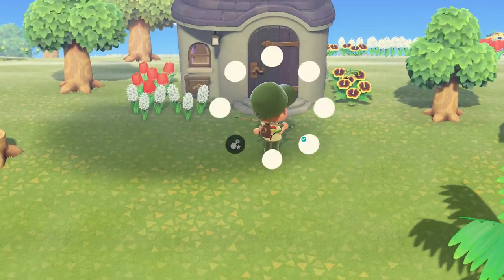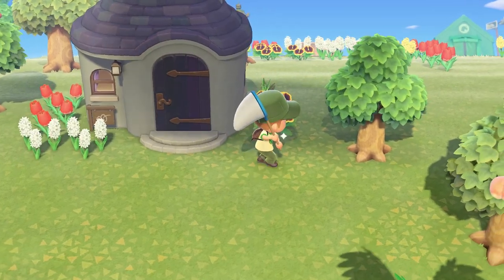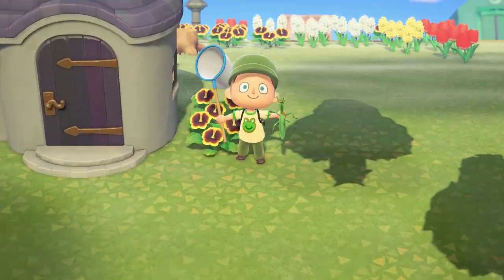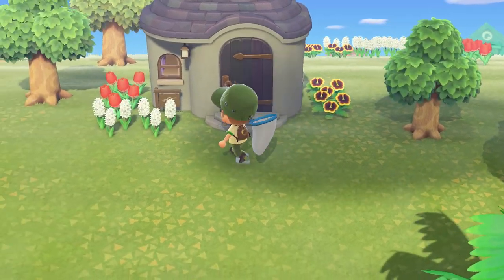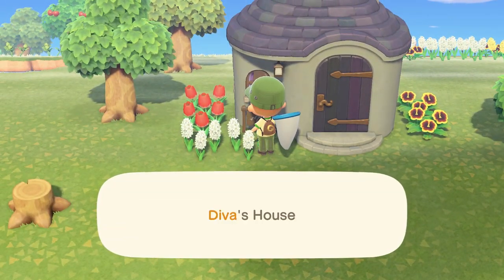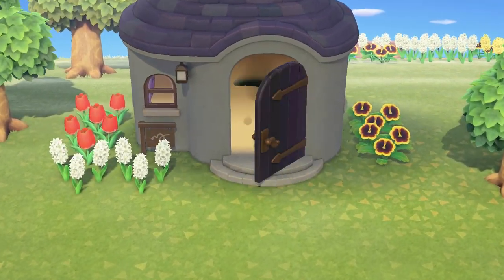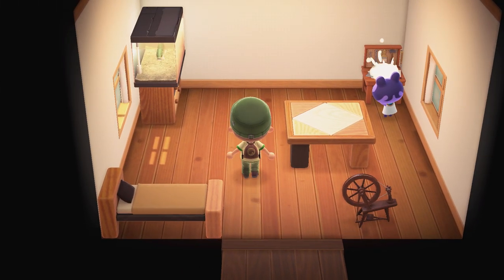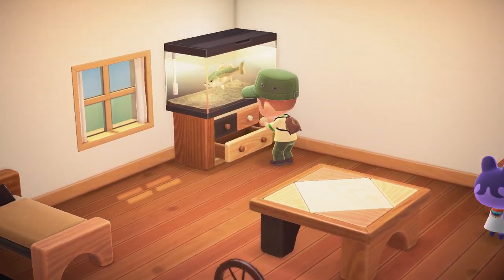This is Diva's house. Do you guys see that praying mantis? Let's see if we can nab it real quick. He's not happy — but we got him anyways! You know what's even better are the orchid mantis — they look like flower petals and they sell for even more. Let's see if Diva's home.